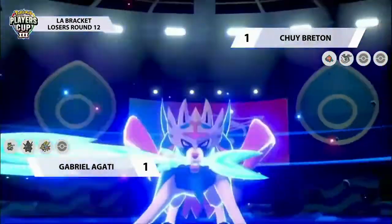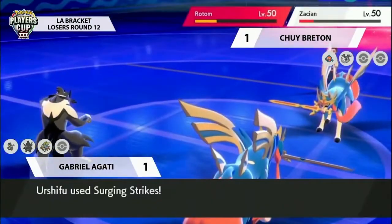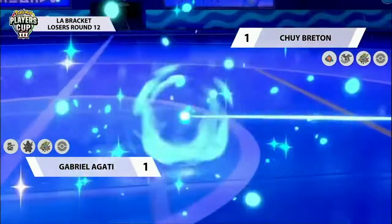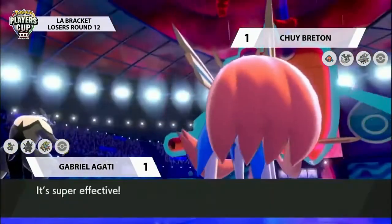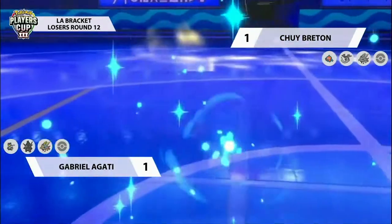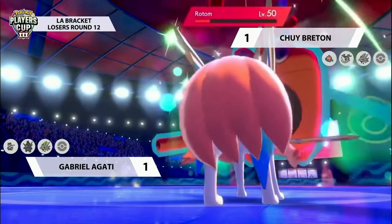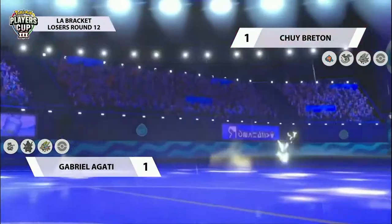Chewy's Zacian attacks first with Behemoth Blade into Gabriel's Zacian, which returns with a Behemoth Blade of its own - trading blows. Big damage on each Zacian. Urshifu wants to do some damage of its own, going for Surging Strikes to pick up the KO with that guaranteed critical hit - Gabriel really targeting down against the Zacian and picking up the KO. Rotom does a spin of delight and goes for Max Lightning this time, connecting down into the Urshifu and removing it from play. With all the Close Combats it had taken, the Urshifu had taken a lot of Defense drops as well. Both trainers in a very dynamic Game 3 are now down to their last two remaining Pokémon.